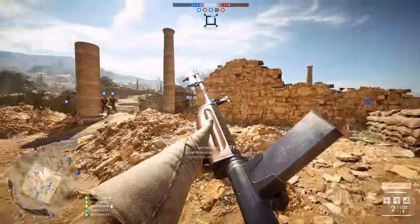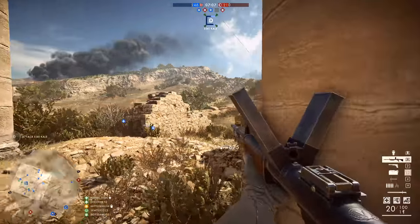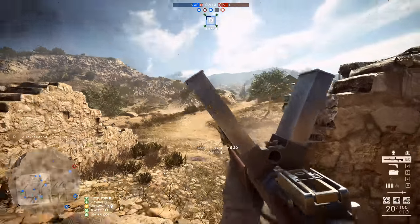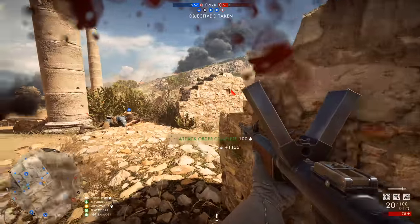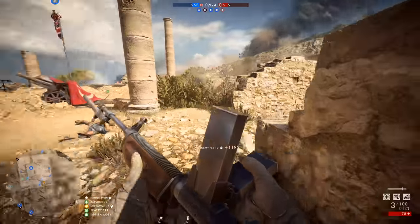Did you see that rainbow glimmer? That rainbow glimmer was added late on in Battlefield 1's life cycle — it tells you whether you're in the sweet spot of the enemy sniper that's looking at you. If it's a rainbow, you are; if it's not a rainbow, you're not in their sweet spot. Try and stay out of that gas — hopefully it doesn't spread over here.